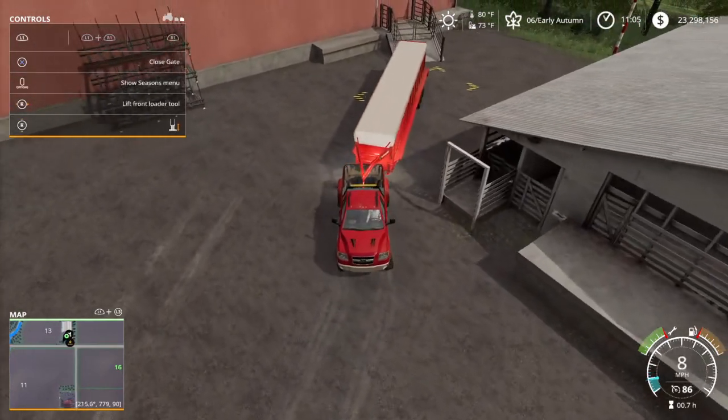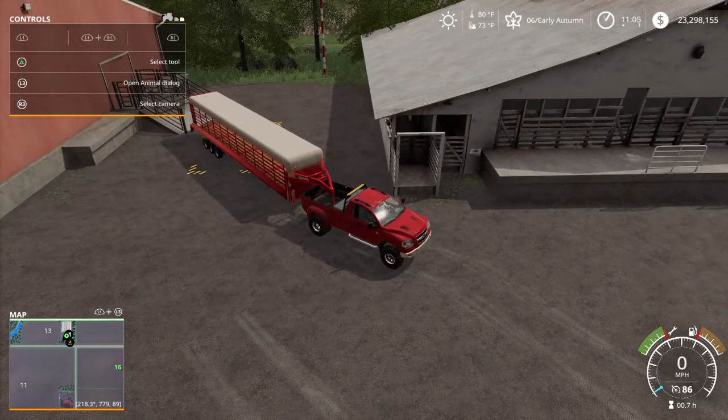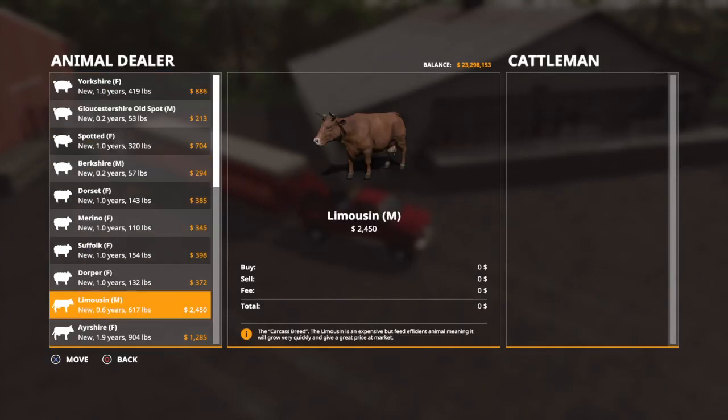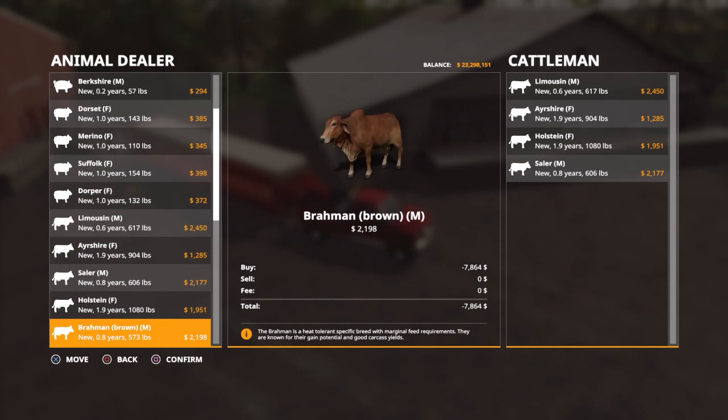Okay, unfold the gate. Open Animal Dialogue, go down here, get all your cows you want. And I'm pressing confirm on the square, but it won't do anything.